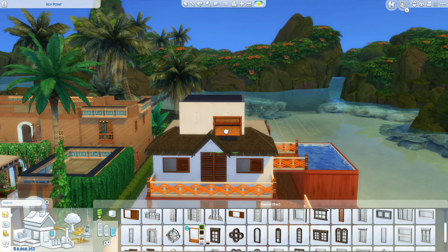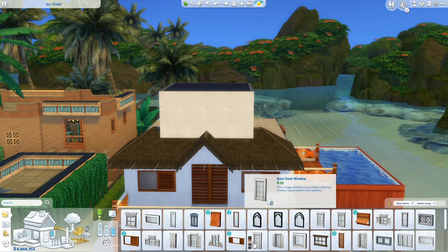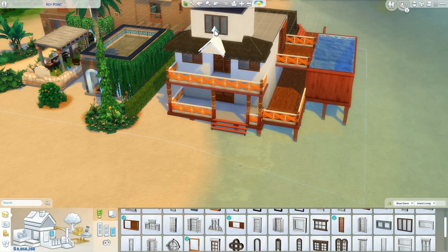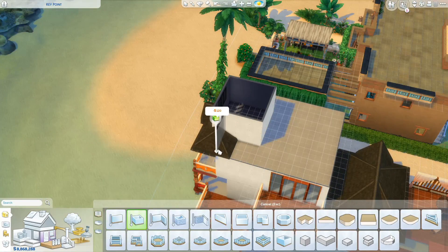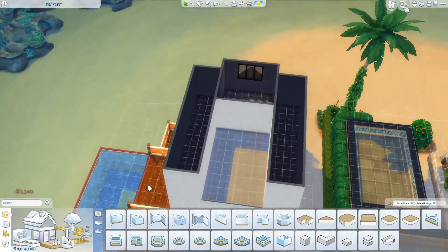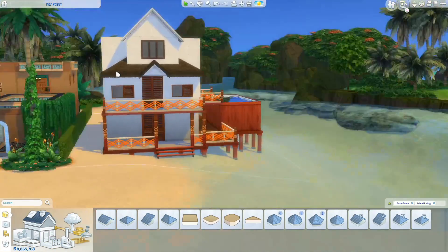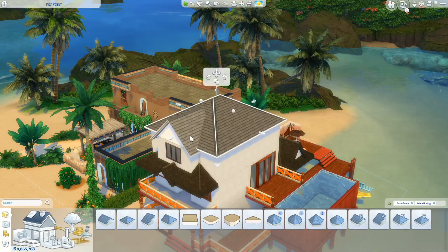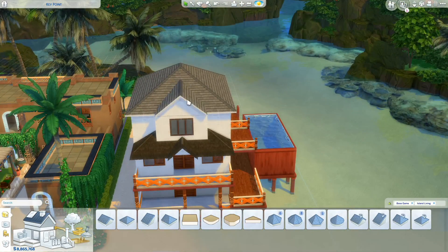Everything is play tested. She can get to the pool, get to the floaties in the water, get up on the deck and suntan, and get into all the rooms including the dining room. I wanted to make sure everything works and there aren't any issues.